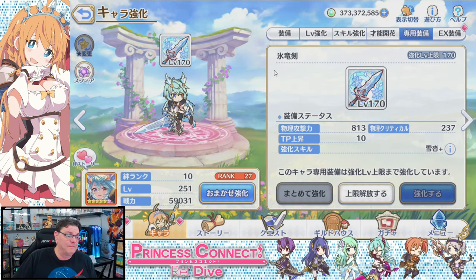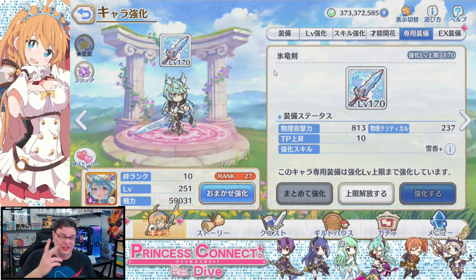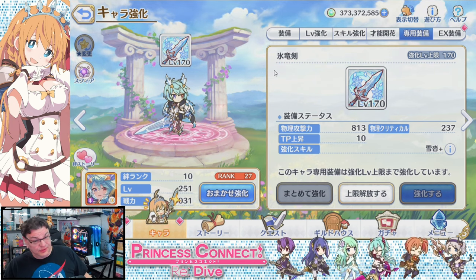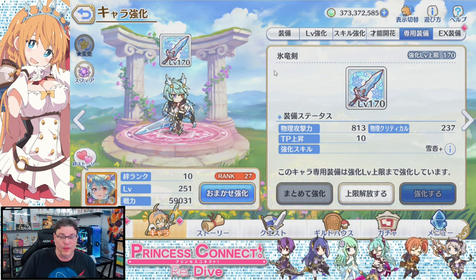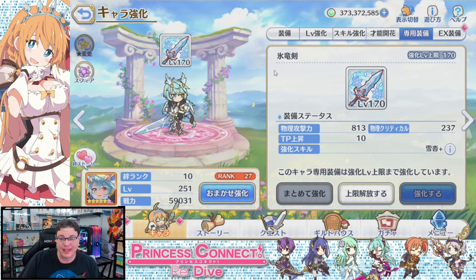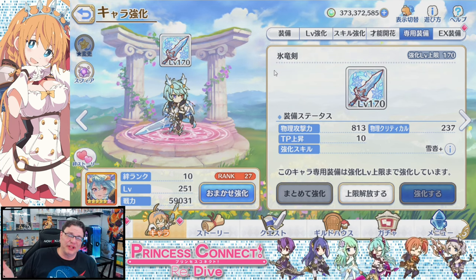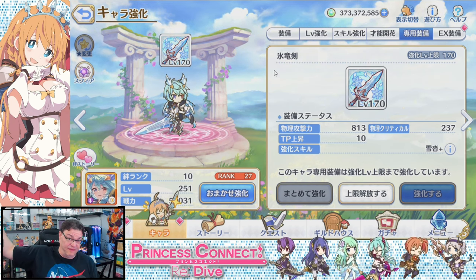Unique equipment: the Ice Dragon Sword — the weapon she's been using and beating the crap out of monsters with, she now officially gets. It upgrades the Snowshoes skill so the physical defense debuff is about 1.5x better and provides an attack power buff for herself. It's pretty decent, not a bad unique equipment upgrade. When she came out with it, nothing really changed — you got it, character got better, but still not good enough to throw her at everything and have her fighting like mad.